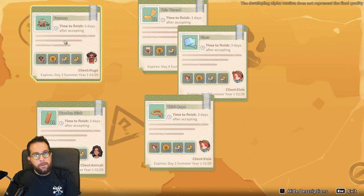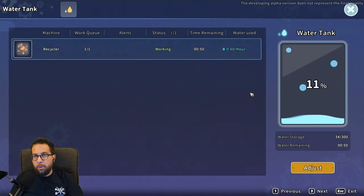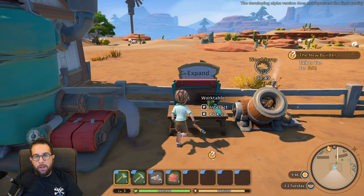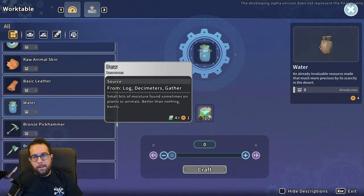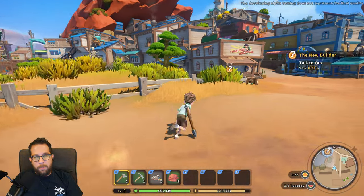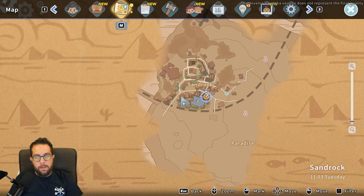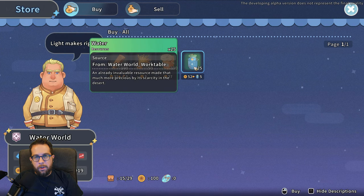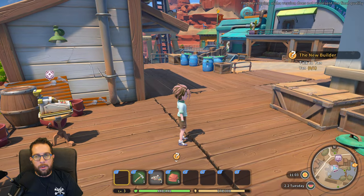I'm going to take the commission to make a furnace because we need one anyways, and that's going to give us some nice gold, experience, and reputation. You will start to run out of water pretty soon, so there are a few ways to top it off. You can either make your own water, which uses 10 dew, or you can head south of town and buy some if you have gold. It's kind of expensive towards the start, but later on it's not really much at all.